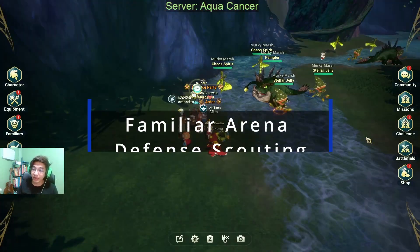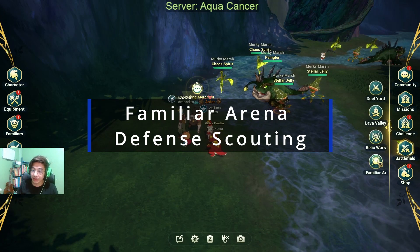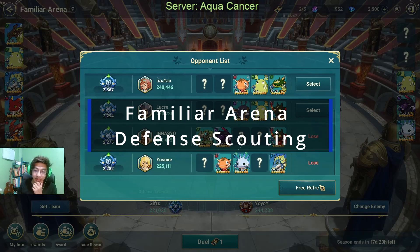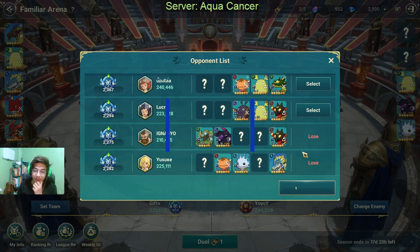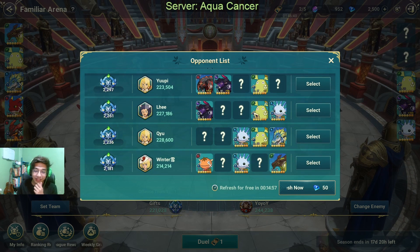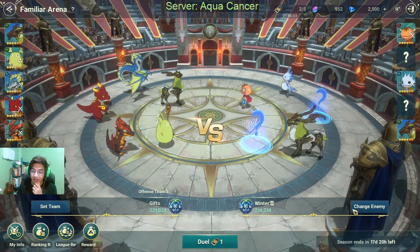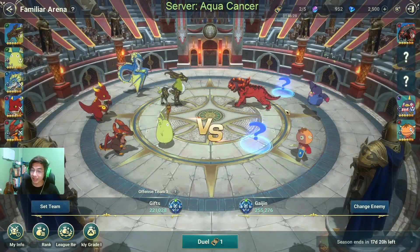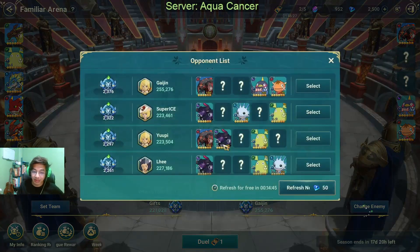This next trick is about Familiar Arena. If you go to Familiar Arena and try to scout your enemy players, this is the advantage of being an attacker. Don't look at my attack history right now — it's really bad because of Toko. Anyway, if you're trying to look for players to attack, for example, if you want to know what familiars they have hidden in their defense — let's use Gaijin here as an example.